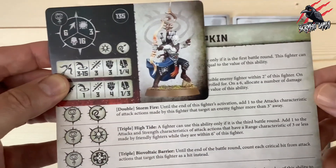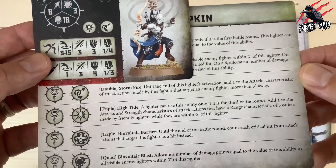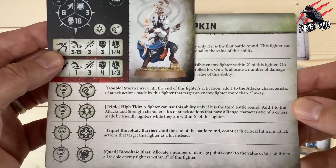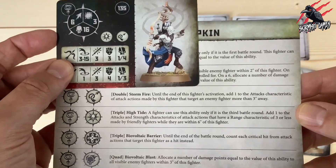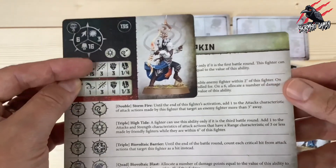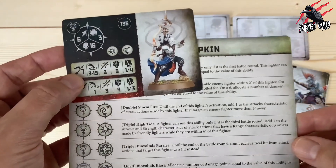First up he's got a double called Storm Fire. Until the end of this fighter's activation, add 1 to the attacks characteristic of attack actions made by this fighter that target an enemy fighter more than 3 inches away. So we can get an extra attack with the ranged weapon. And since it applies until end of activation, if we choose 2 attack actions, we can add 1 to attacks for each — taking it up to 4 attacks, strength 3, dealing 1 to 4 on a crit. That improves him quite a bit — pretty good.